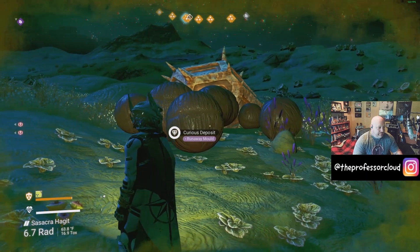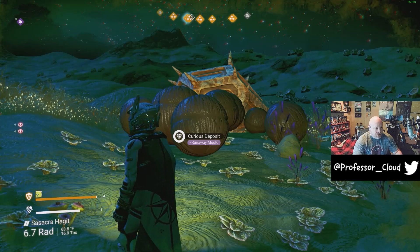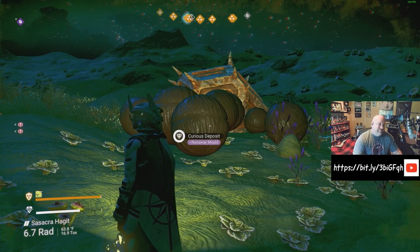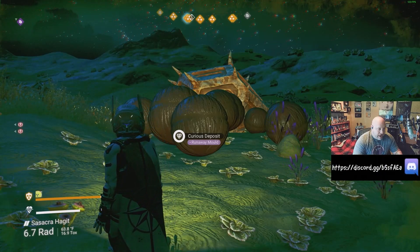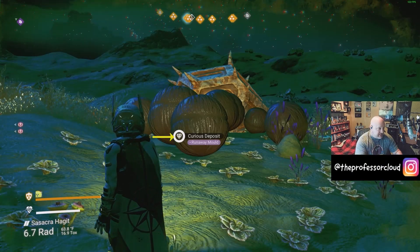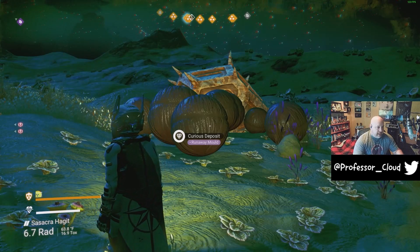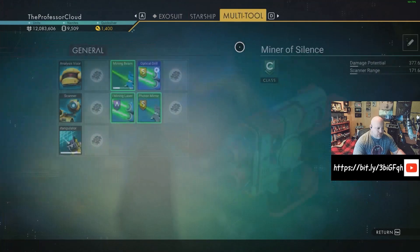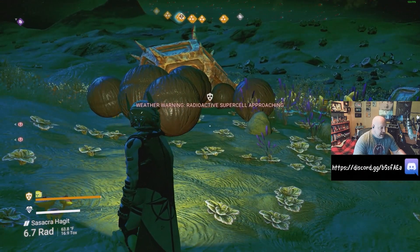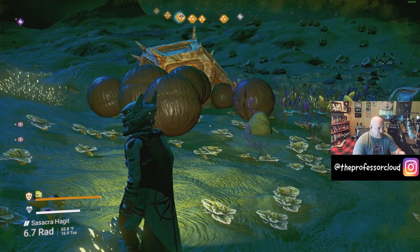Runaway Mold — the item that Goop, Living Slime, and Viscous Fluids all turn into, and which refines into Nanite Clusters at a 5-to-1 ratio — also exists out in the universe. It's very rare, but you can find it on certain types of planets. When you do a scan it shows up as a curious deposit. If you set your multi-tool up with Advanced Mining Laser, Ultimate Mining, and Optical Drill, combined with mining output upgrades, you can turn these Runaway Mold deposits into a large number of Nanite Clusters.